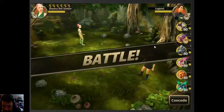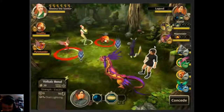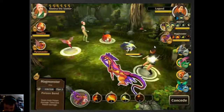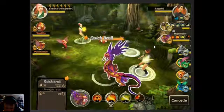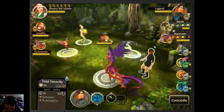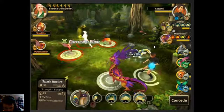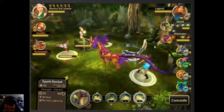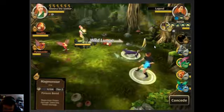Alright guys, here we go — match number three. Let's see if our Magmonster team is going to work out here. They are resistant to lightning, which isn't good for us. Fire does a lot of damage to lightning though. We just got a heal on their side — that's definitely not good for us. And we just got one-shotted. There goes our whole team.